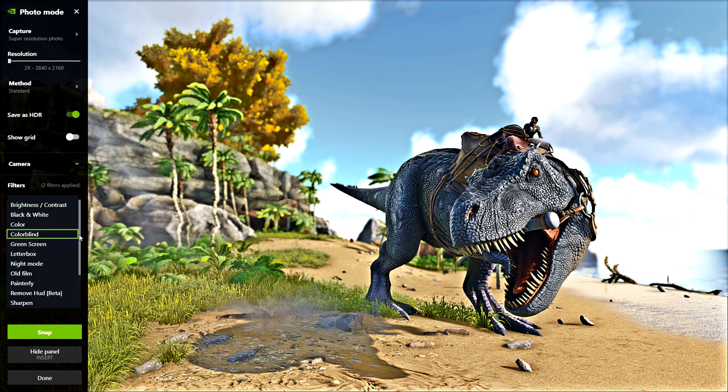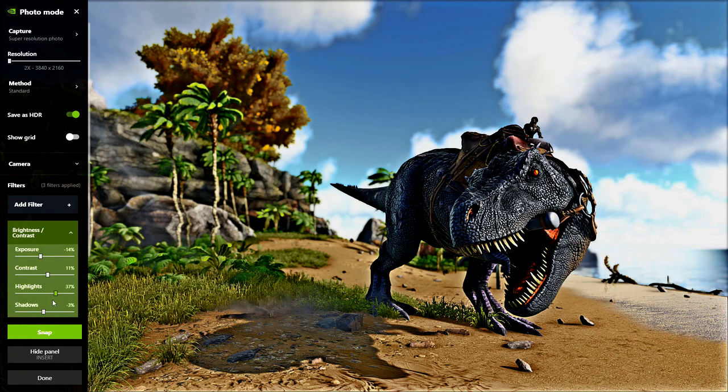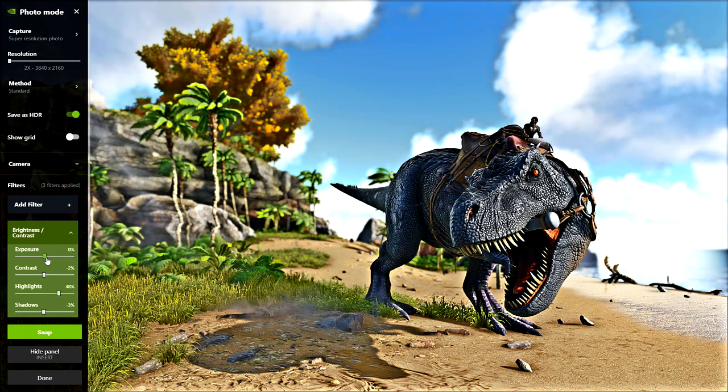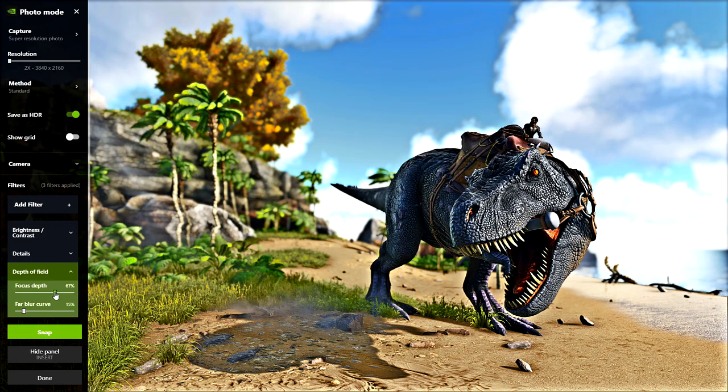There are so many filters to choose from — you've just got to get creative with this stuff. At this point we can also adjust the brightness and contrast. Let's bring up some highlights, change the contrast a little bit, and the exposure. I think that's where the T-Rex was roaring — that's why it's kind of blurred at the back there, that's his breath where the trees look blurry. I'm just trying to change the focus depth a little bit without blurring his tail.